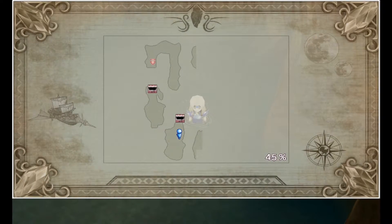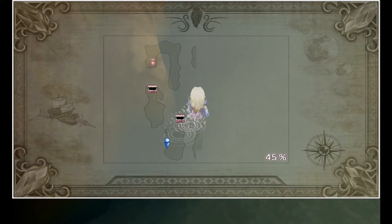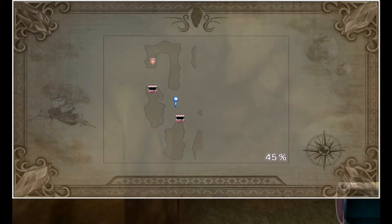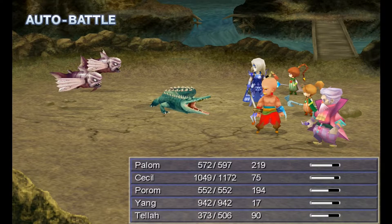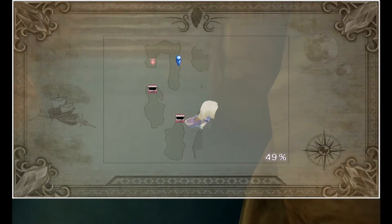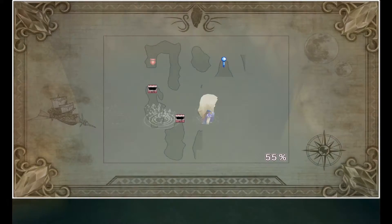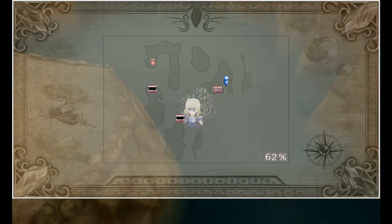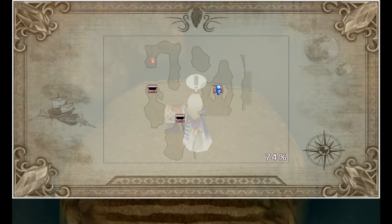Now we're going to head back towards the entrance. We can just find all these secret paths to lead us back again. This time we're looking for an eastern secret path. Here we are back towards the entrance area and we're just going to find the secret passage there. We can explore this little section here and then go straight on into this bit. There should be a chest around here, so we're going to grab that before we forget about it.